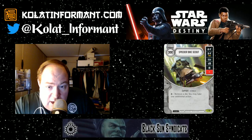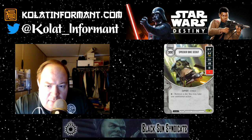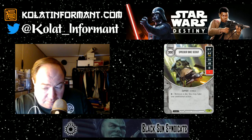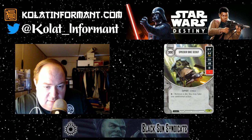Next up is Speeder Bike Scout. This is a three-cost, Villain-only support card. It has two damage sides — two ranged, and a three ranged for a resource — plus a Disrupt, a Shield, a Blank, and a Special. The Special reads: remove a die, and you may take one additional action. So if you roll the Special, you get to remove a die and essentially gain a free additional action. All of that rolled into one card is a very nice package for three resources.